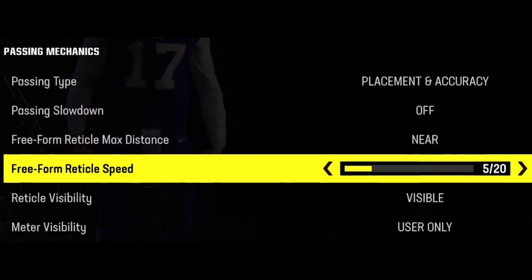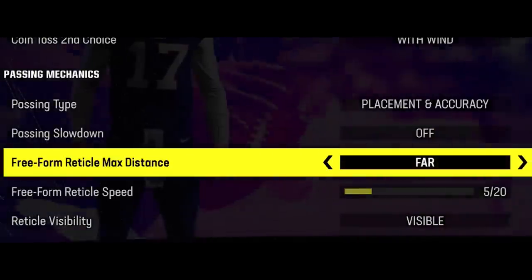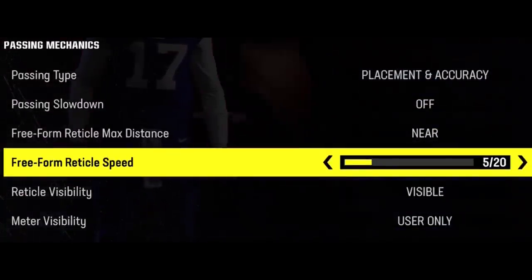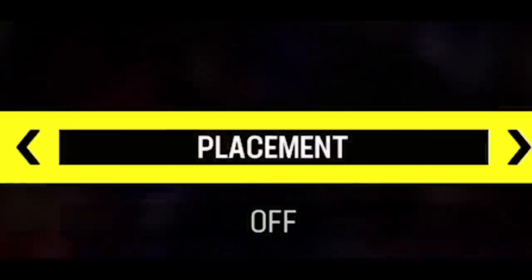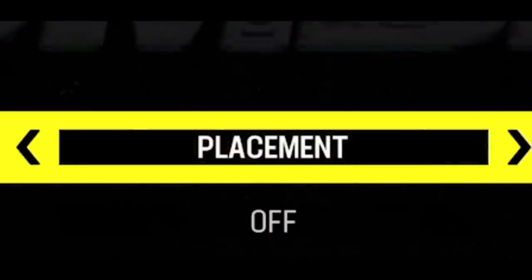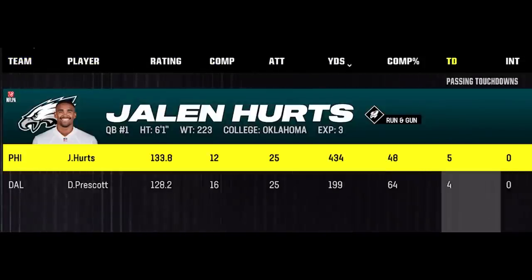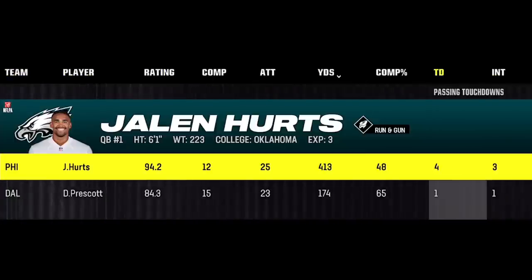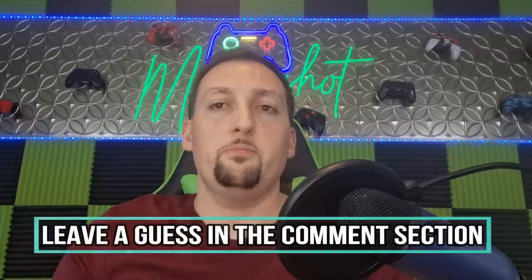So I'm going to give you guys my setup. I typically have this on basically the default setting. I've messed with a lot of different stuff — sometimes I switch to far, sometimes near, sometimes just regular placement — and I still haven't figured out which one's best. I also changed my free-form reticle speed quite a bit, but I typically find that the default setting of five is best. I'm going to do three different games using three different passing types: one for Classic, one for Placement, and one for Placement and Accuracy. My personal guess is Placement and Accuracy because it's the one I use the most and it supposedly gives you the most control.